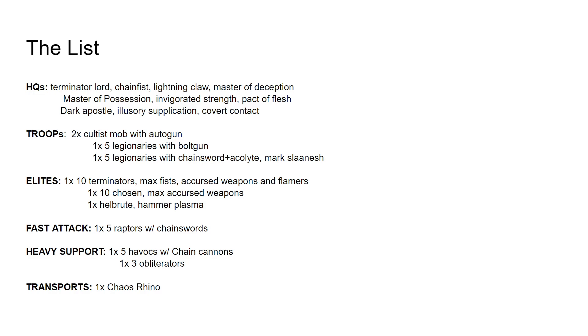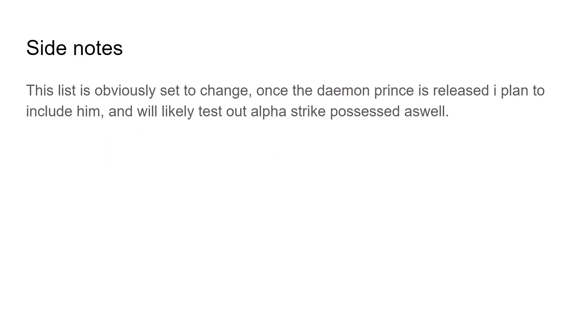It's a very standard list and I plan to adapt and change it. Once the Daemon Prince is released, I plan to include him — not only does that model speak to me on a very emotional level, I also just think Daemon Princes are quite strong. And a similar deal with the Possessed: I plan to test out Alpha Striking with Possessed — pre-game move, charge turn one, and just rip something apart.